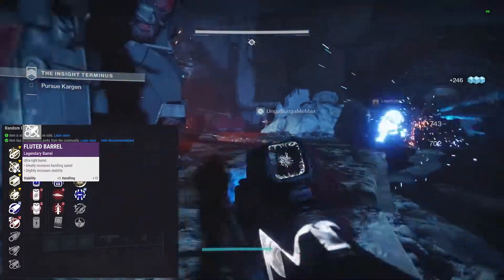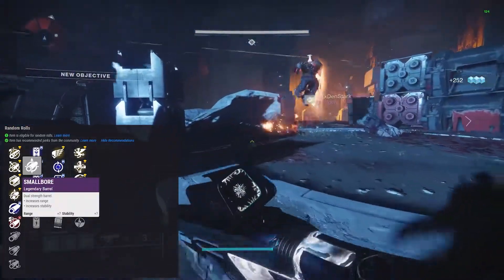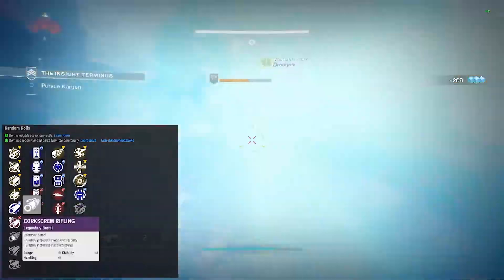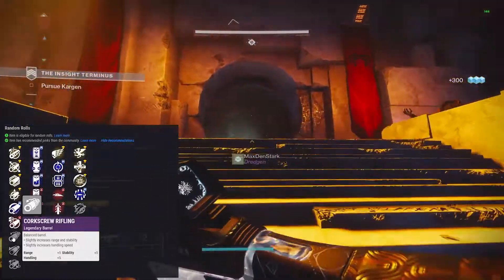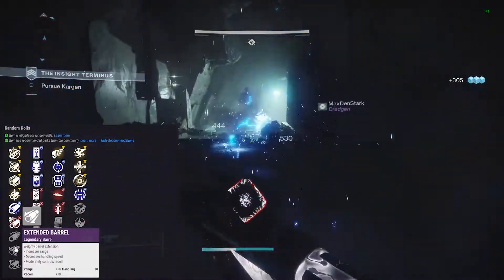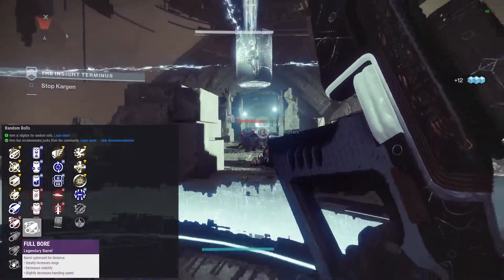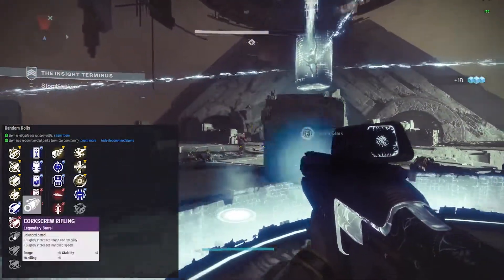Fluted barrel gives you stability and handling bonuses. Polygonal rifling gives you a stability bonus. Small bore gives you range and stability - that would be my choice so far. Hammer forged rifling gives you range. Arrowhead break gives you handling and recoil bonuses. Corkscrew rifling gives range, handling, and stability bonus - pretty good. So far my two favorites are corkscrew rifling and small bore. Extended barrel gives range and recoil with a handling penalty. Full bore gives range with stability and handling penalties. I'm going corkscrew rifling and small bore - remember those two.